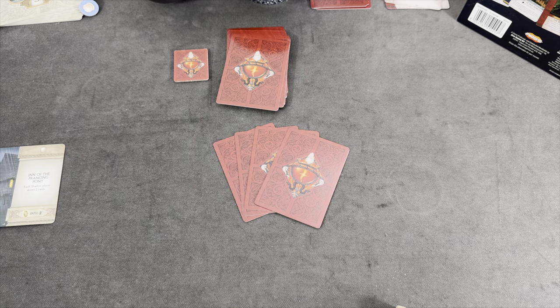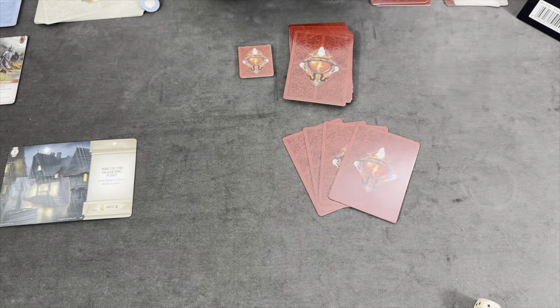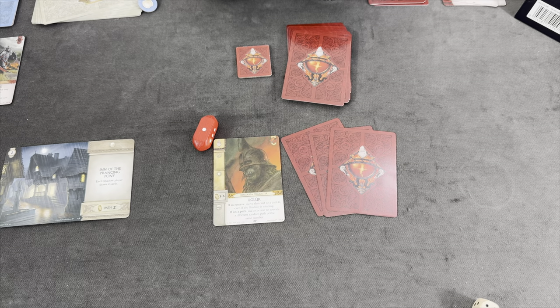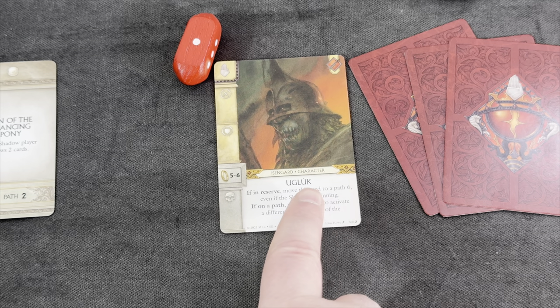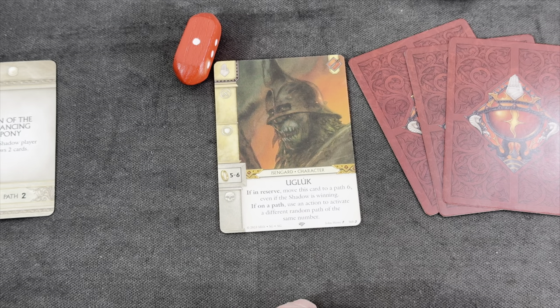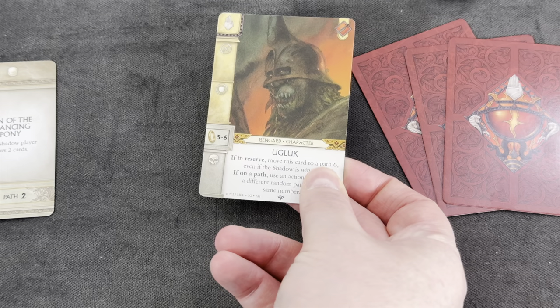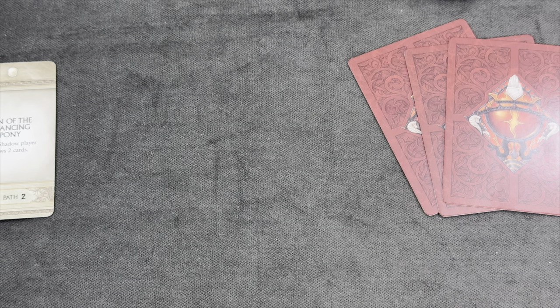Rolling the die — nothing in reserve can go to a path, so we draw the first card: Uglug, an Isengard character. He can only go to paths five or six and will move this card to path six even if the shadow player is winning. Path six is the last path in this scenario. He also has an ability to exchange the path when he activates. For now, Uglug goes to the reserve. We're down to one card with only an unplayable item in hand, so we simply pass.